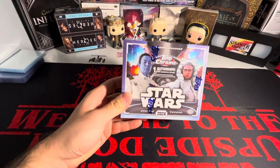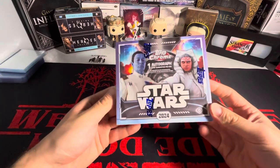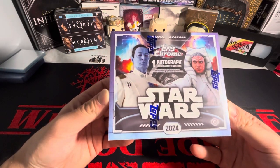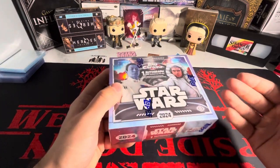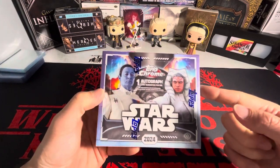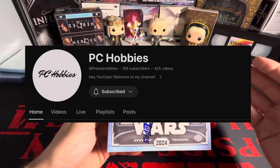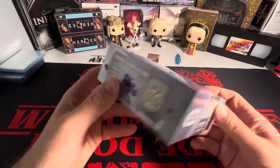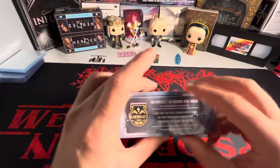Ladies and gentlemen, we are here with a brand new box that recently came out. We got Topps Chrome Star Wars 2024 from Topps. I had seen somebody open this up on YouTube - I'll throw his channel up there. He actually had a really good box. He had five numbered cards and an autograph, so I'm not really sure how many numbered cards you're supposed to get. Go check out his video.